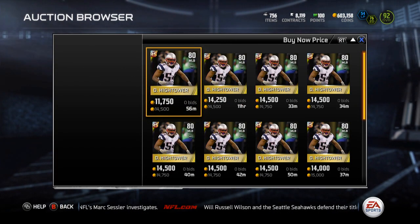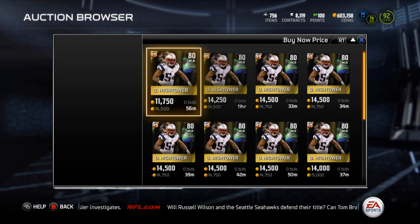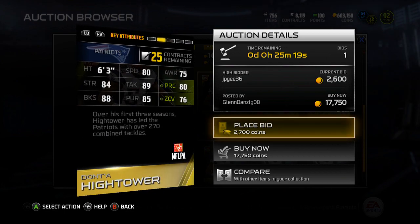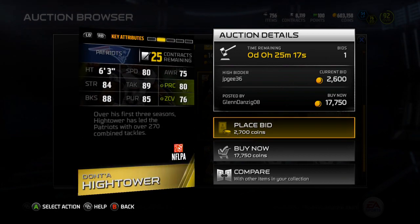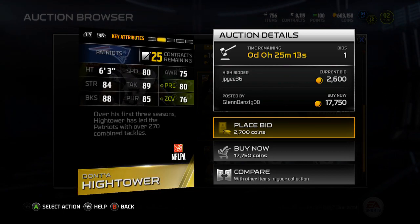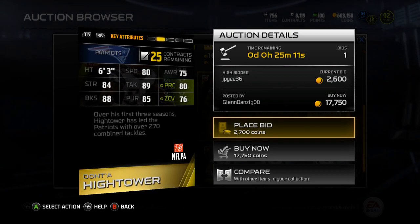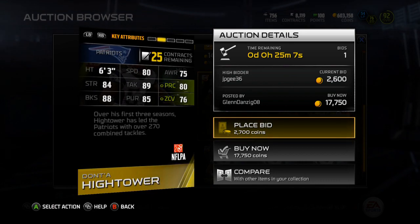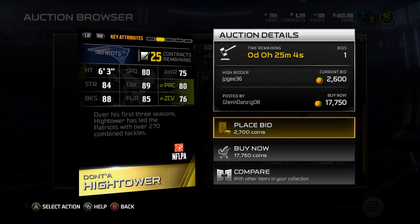So currently he's going for 14k for both of the man defensive ones. We'll just take a look at the 80 overall one. Obviously no one's going to keep him — just double it up in pay and get the 92 overall version. This one actually goes up plus 12 instead of plus 10, which has been for the playoffs. It's now plus 12. So this Dante Hightower is pretty solid.